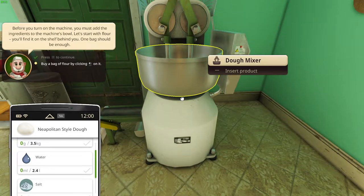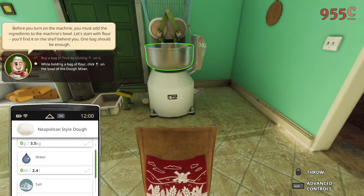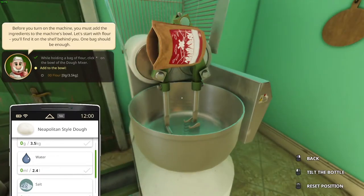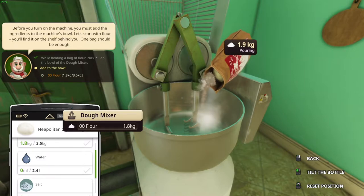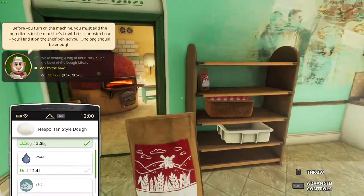Before you turn on the machine though, you must add the ingredients to the machine's bowl. Let's start with flour — you'll find the shelf behind you, one bag should be enough. Alright, so that's the flour — we take it. While holding the bag of flour, click this too. So how much flour do we need? It does say 3.5 kilograms of flour. We need 3.5 kilograms. We got 3.2, 3.3, 3.4, 3.5 — there we go, we got 3.5 of that.